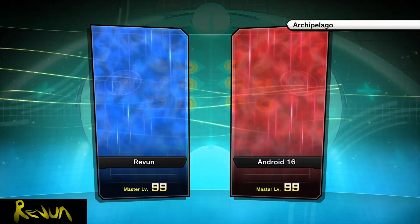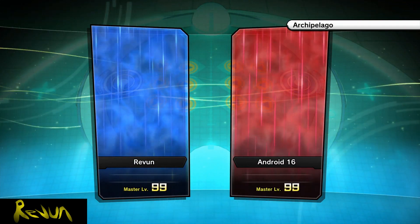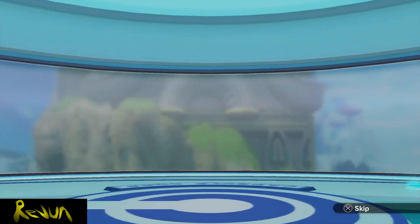Alright, we are back on Hero Colosseum and it's time to test out a very specific figure that I want to try with EX-16. Now that very specific figure — you probably saw it in the thumbnail — is Super Saiyan 4 Vegeta, the OG Super Saiyan 4 Vegeta.